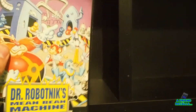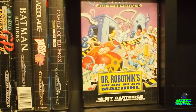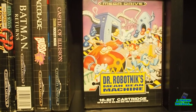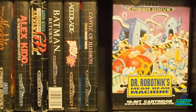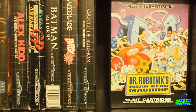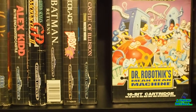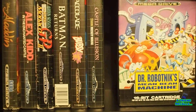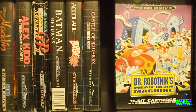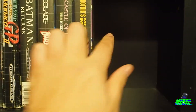Then we have a game I'm not sure Sega will ever want to officially re-release, because they don't like calling him Dr. Robotnik anymore. But yeah — Dr. Robotnik's Mean Bean Machine. It's quite an interesting title. It's a franchise take on Puyo Puyo, but for anyone familiar with the Adventures of Sonic the Hedgehog cartoon series, it's got some really delightful character designs. In goes that one.